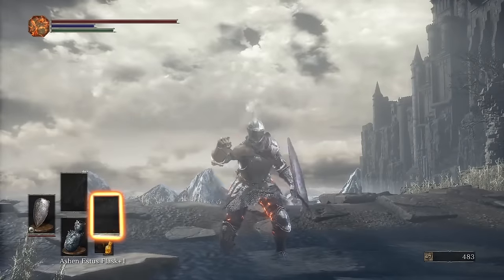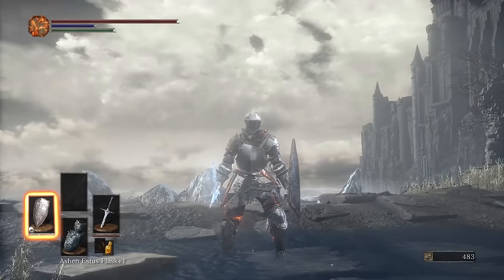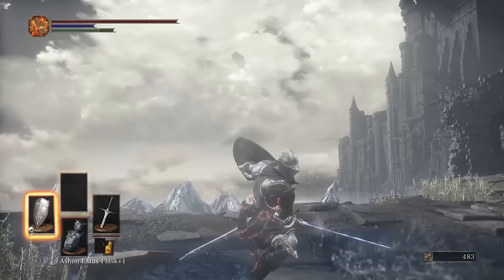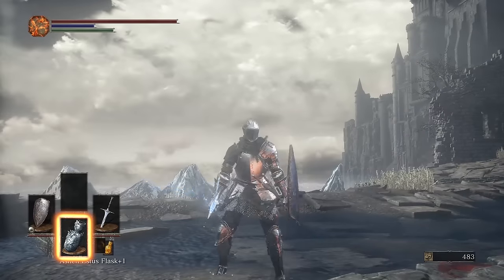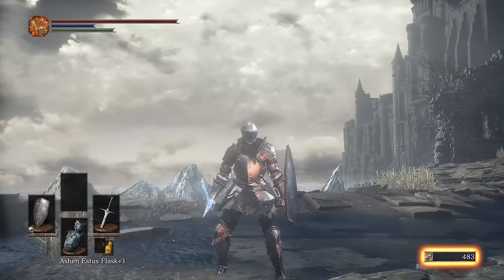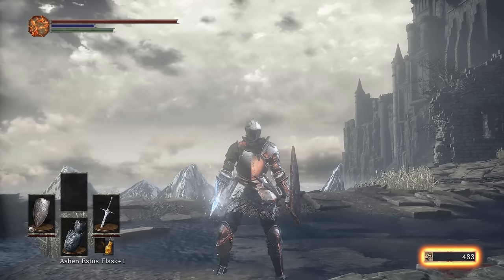Down in the bottom left you've got your right hand weapon and left hand weapons. You can have three of each accessible at any one time. Above is your magic spells and below are your selected items. In the bottom right is the amount of souls you have. These are gained by killing enemies and exploring. You can either spend these as currency or use them to level up.